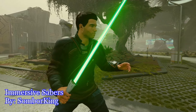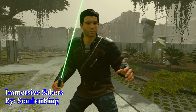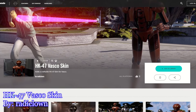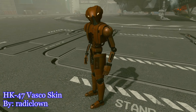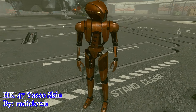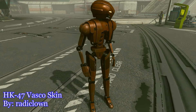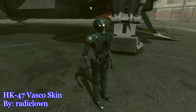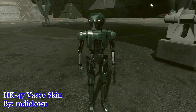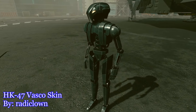The brand new work-in-progress Star Wars companion mod available on both Xbox and PC that we are looking at today is HK47 Vasco Skin by Radiclown. This mod adds not one, but two HK droid outfits from the Star Wars Knights of the Old Republic video game series, as well as a unique blaster for Vasco to use. The outfits cannot be worn by the player and the blaster can also not be equipped by the player. These new items are specifically intended for Vasco and possibly any other Model A robot followers to use in Starfield.